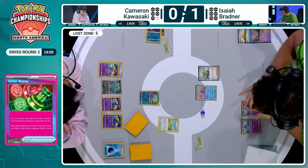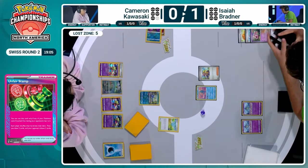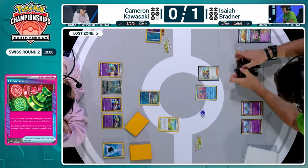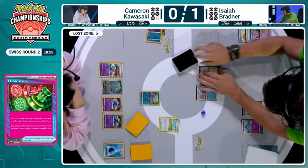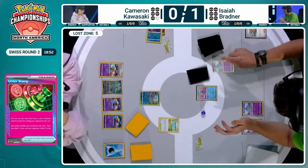That Unfair Stamp will shuffle away that Iron Hands EX back into the deck, making it a lot harder to get two more cards in the Lost Zone — Dolor Ashgate, a way to switch to attack with Iron Hands. That's going to benefit Isaiah. But without taking a knockout, the Unfair Stamp is less and less impactful. In the early game, you want to combine that with an attack.